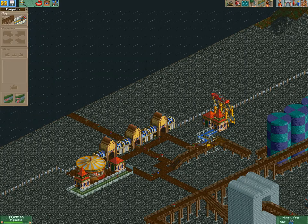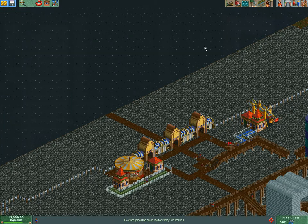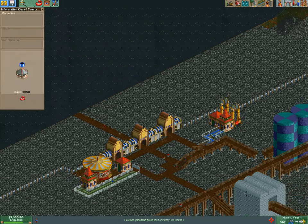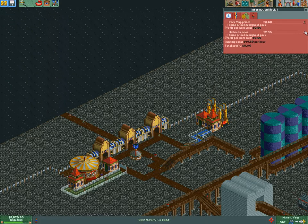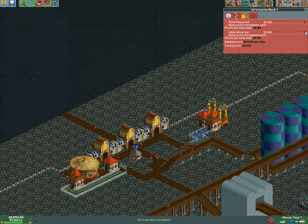I put the wrong path here. What we also need before we do anything else is an information kiosk — we never don't want to have one of those. We'll put this thing right there. And just for now, to make some money, we're going to charge a lot of money for umbrellas because you can do that when it's raining.